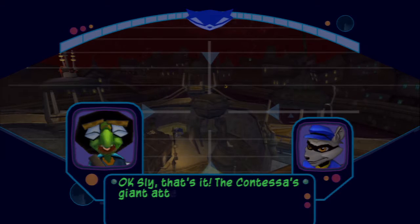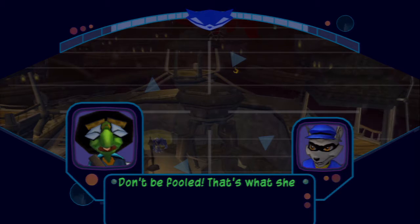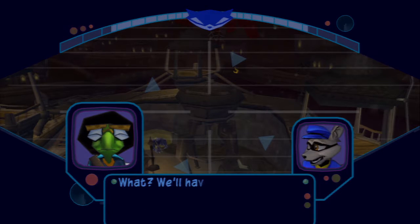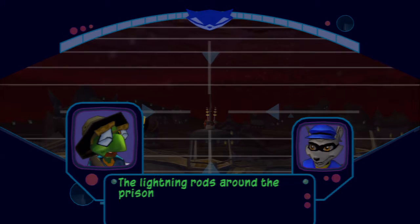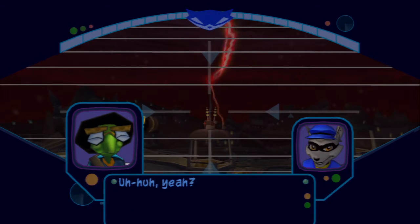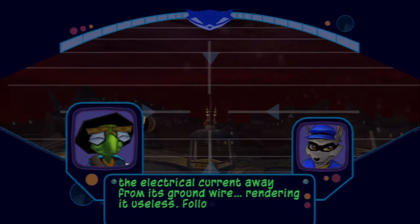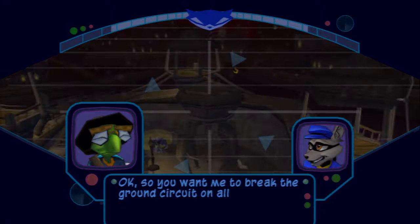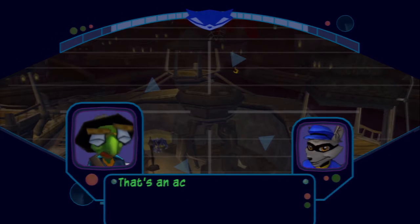Sly, that's it — the Contessa's giant attack robot. Look, Bentley, with all due respect, it looks an awful lot like a water tower. Don't be fooled — that's what she wants you to think. If we try to free Murray, that thing will be operational. The lightning rods around the prison are designed to draw lightning strikes away from the water tower — and giant attack robot. By turning the wheels on the rod, you should be able to redirect the electrical current away from its ground wire, rendering it useless. Follow the lightning strikes to locate all five rods. So you want me to break the ground circuit on all these lightning rods so that a bolt will strike and destroy the giant attack robot posing as a water tower? That's an accurate summation.